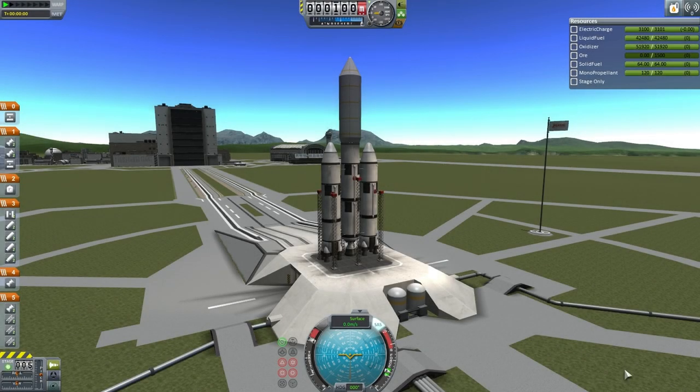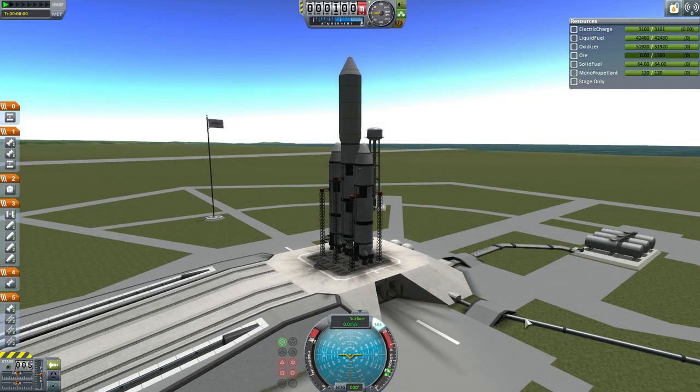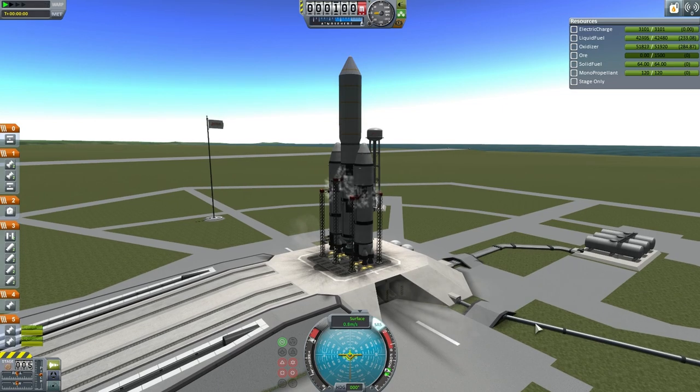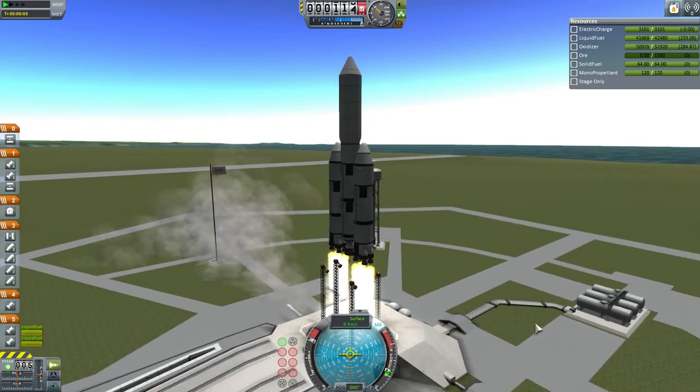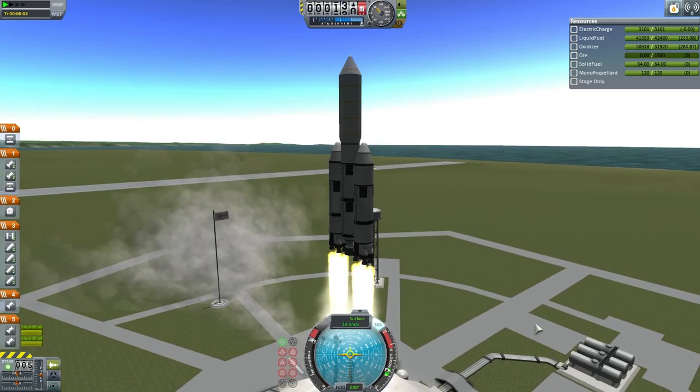Hello everyone and welcome back to my Sandmox EDB series in Kerbal Space Program 1.0.2. In this episode we're going to send our drilling truck, which I showed in a previous episode, as well as a fuel lift truck that would bring fuel into lunar orbit to the moon. Here we go with the drilling truck aboard the Kelta 4 Heavy, very loosely based on the Delta 4 Heavy.